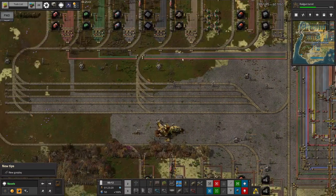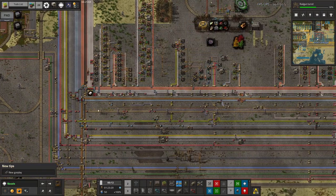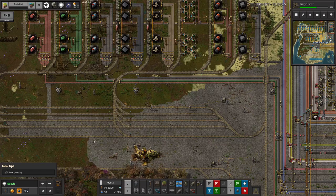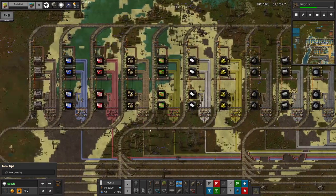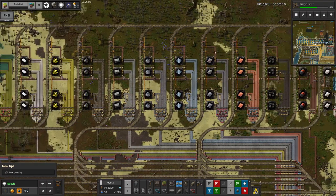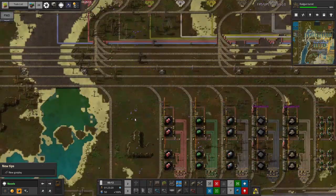We did the traditional thing: putting in some mining, putting in some smelting, and then we had a bus coming out this way. As you can see, since those days the bus has expanded somewhat. First the mines went and we were shipping the ore in, then the smelting went, and we've now got huge numbers of stations over here bringing in all the different resources required on the bus — iron, refined fuel, coal, copper, steel, glass, silicon, and all the circuits.